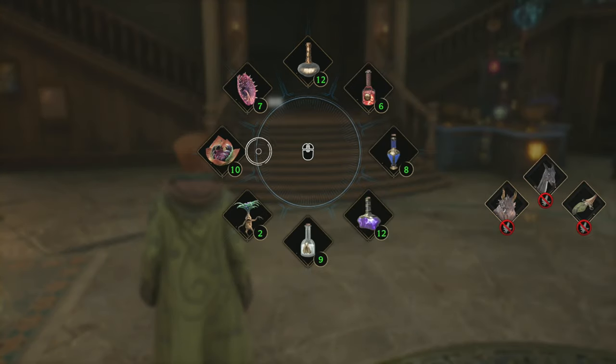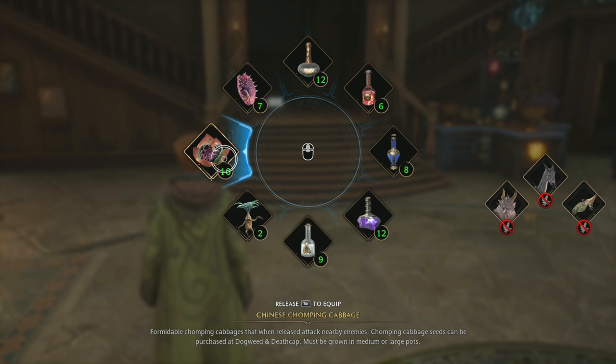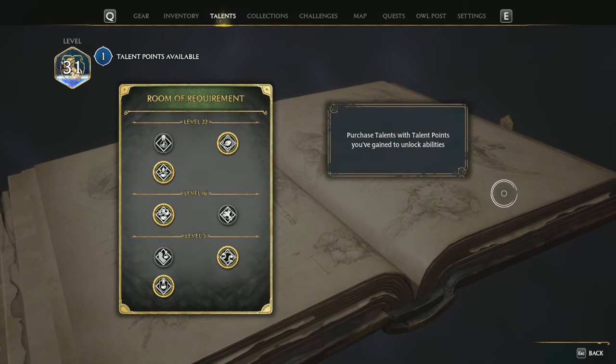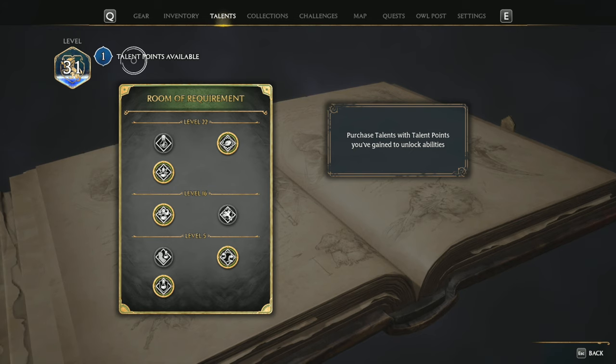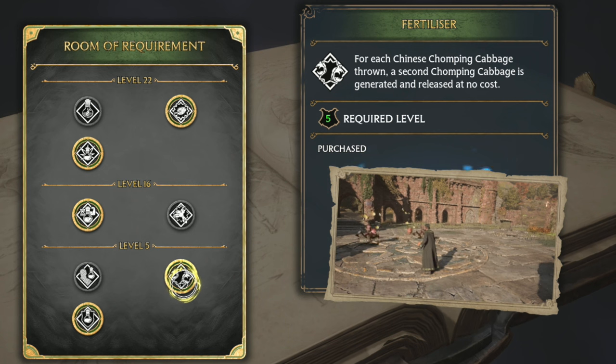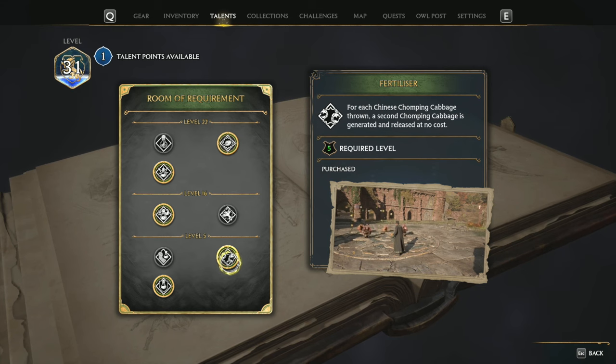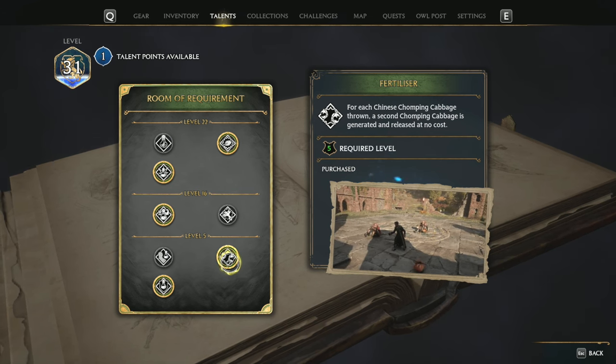The first consumable is Chinese Chomping Cabbage, which you get quite early and can purchase the seeds at Dogweed and Deathcap. You can chuck three of them out at a time and they can be grown in medium or large pots in your Room of Requirement. What makes these very strong is a talent in the Room of Requirement tree. You get talents at level five after completing a main story quest — you start earning one at five and have a max level of 40. The key talent is Fertilizer: for each Chinese Chomping Cabbage thrown, a second cabbage is generated and released at no cost, so you can throw three and get a max of six damaging targets simultaneously.